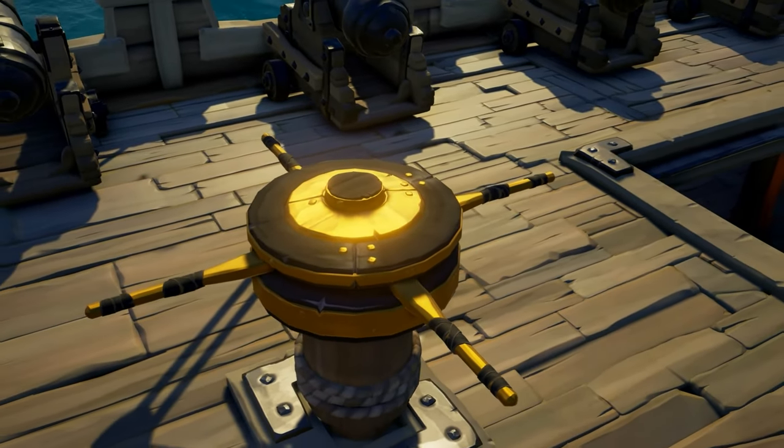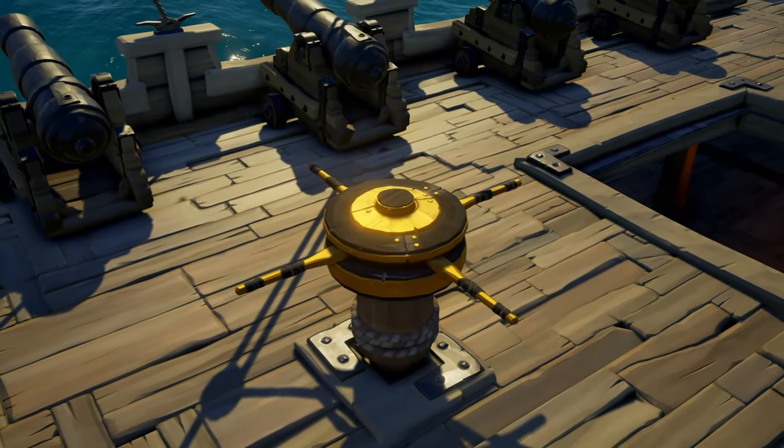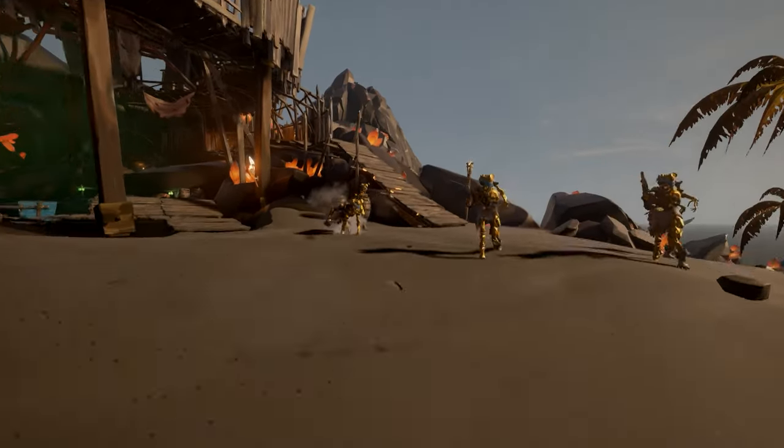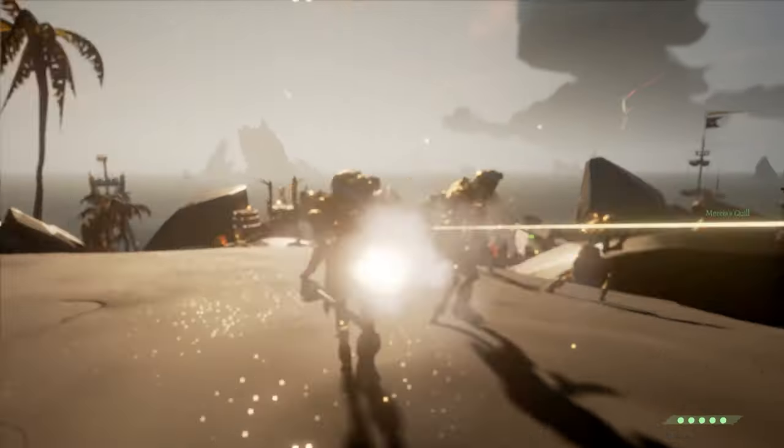To get the Golden Sailor Capsun, all you have to do is simply log in during this 5 day window. If you log in at any point, this item will automatically be added to your ship chest within 72 hours. If you don't get it within 72 hours, open a support ticket with the link in the description.